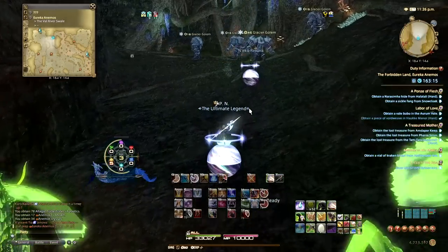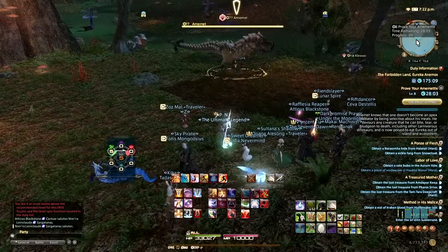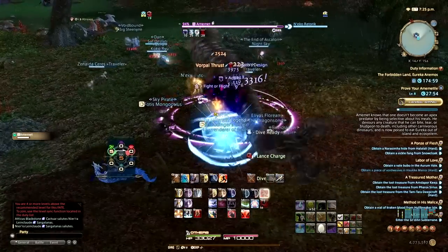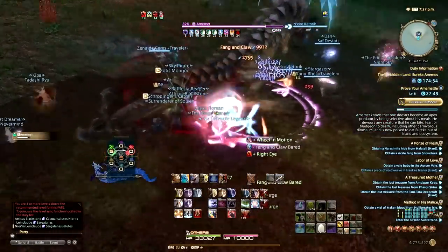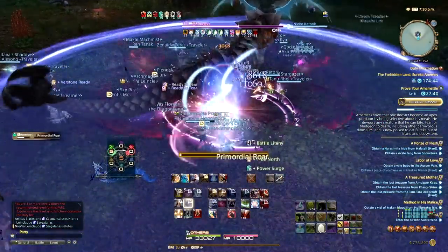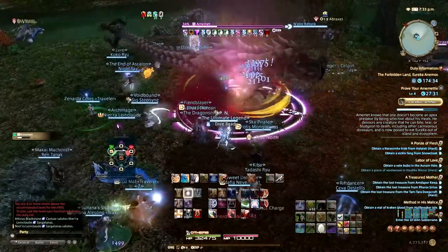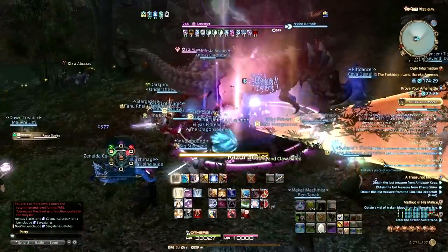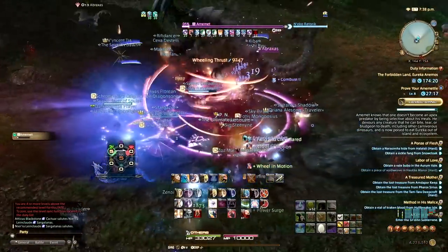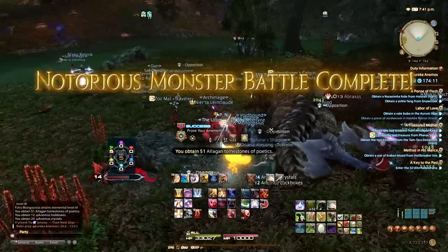At least on the Aether Data Center, there are some issues in Pyros and Hydatos — we'll get to that later. Animos as a zone is very relaxed, and people there are super nice to new players. It's straightforward: you get introduced to new mechanics, and once you get the flow of doing your challenge log and joining the NM train, that's really it. One important thing to mention: if you die in Eureka and respawn, you will de-level. This is why you'll see people shout their position in chat asking for a res — the community makes sure to res people as much as possible to avoid anyone de-leveling.